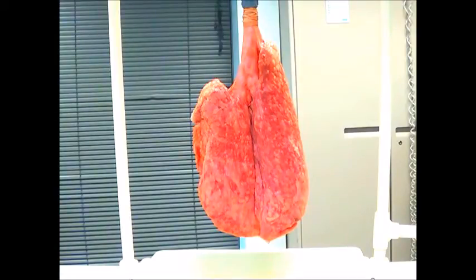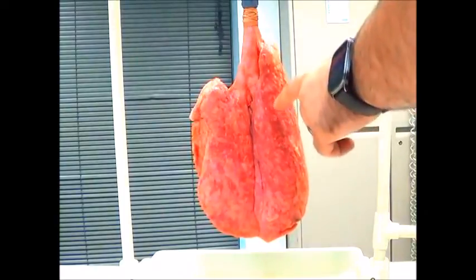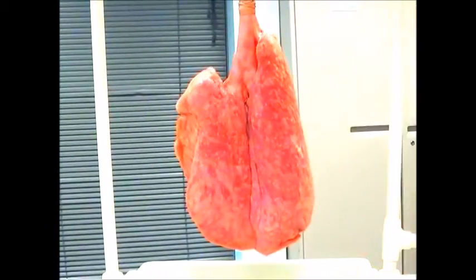We're going to start ventilating the patient with a tidal volume of 400, respiratory rate of 12, no PEEP, and room air. If you look at the lungs, there's a lot of atelectasis, which is the darker areas here. The lighter areas are aerated alveoli.